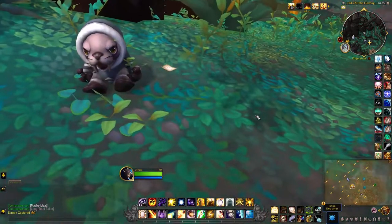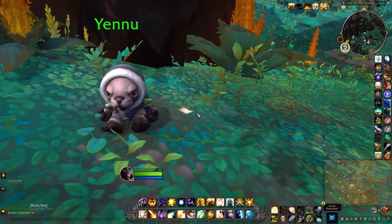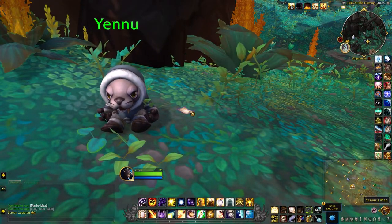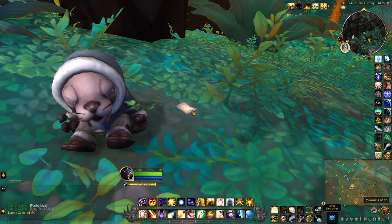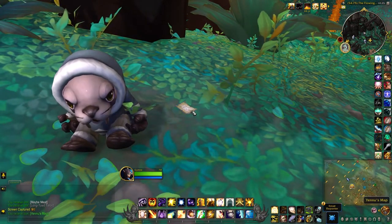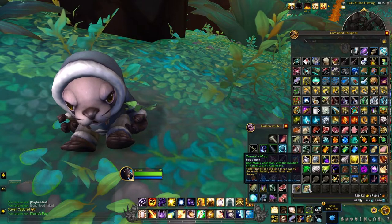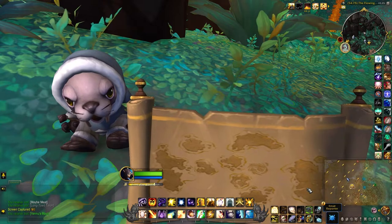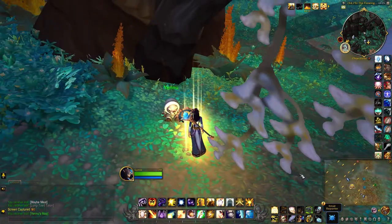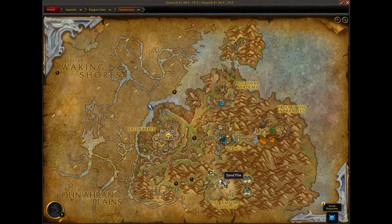You'll see this little NPC here, Yenu, and a map right next to him, so we're going to collect that. It will mark a new location on the map, which is not too far away.